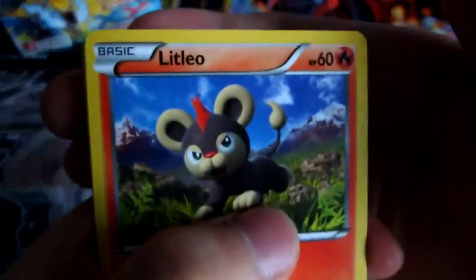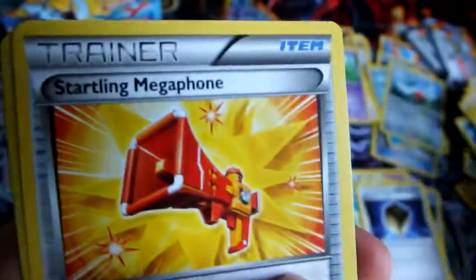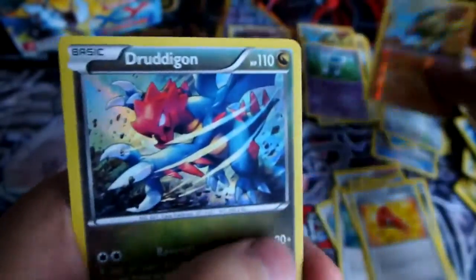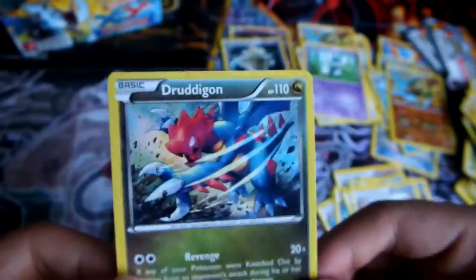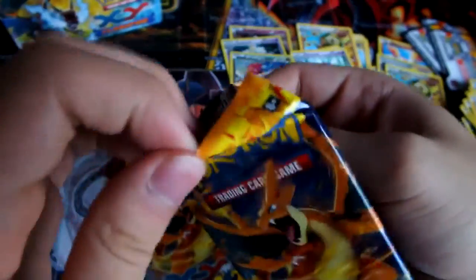We have a Litleo, Sandile, Bergmite, Stunky, Geodude, Protection Cube, Flabebe, Startling Megaphone, Reverse Golem, and a Hollow Rare Druddigon. Nice. I have like five of them now. Too bad they aren't freaking Pyroars.